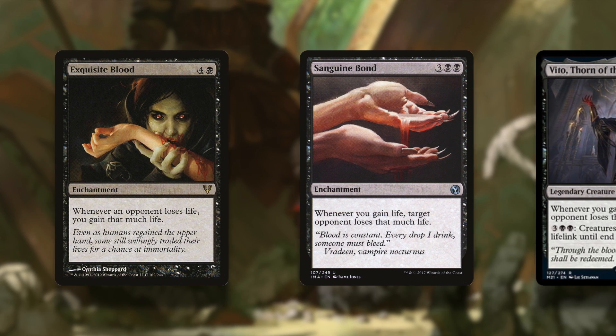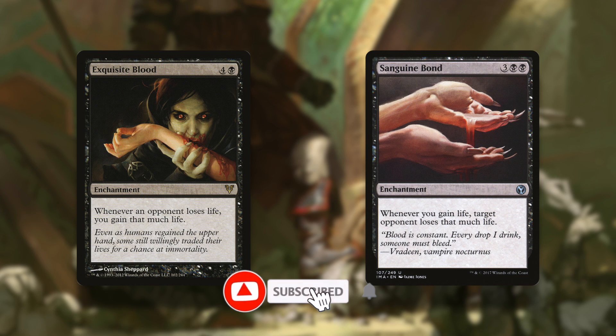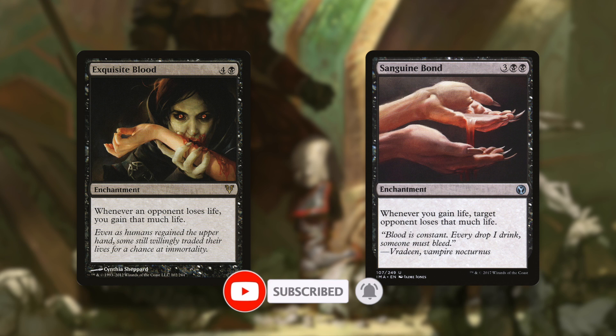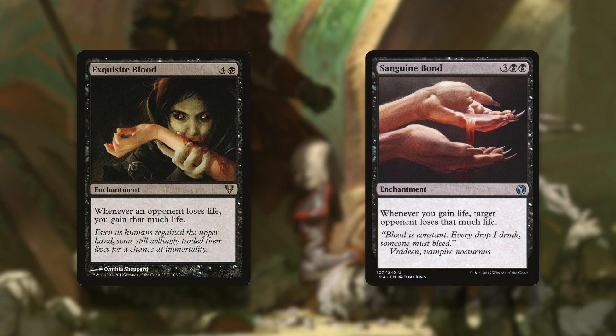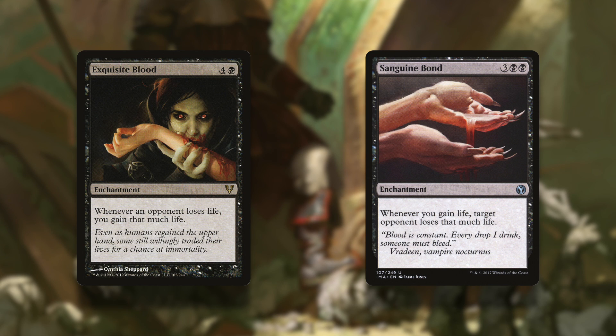I like combos, don't get me wrong, but at least with Sanguine Bond or the other ones, you needed 10 mana to create the combo. And with Vito, you only need 8. A difference of 2 mana might not seem like much, but 8 mana in 1 turn, or spread over 2 turns, is much different than 10 mana, especially when 3 of that mana is sitting in your command zone whenever you want it.